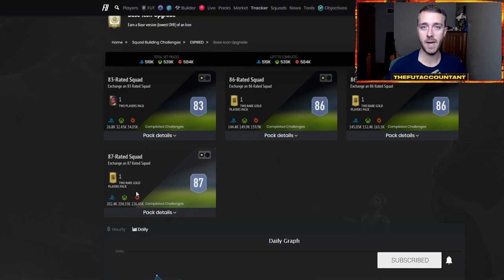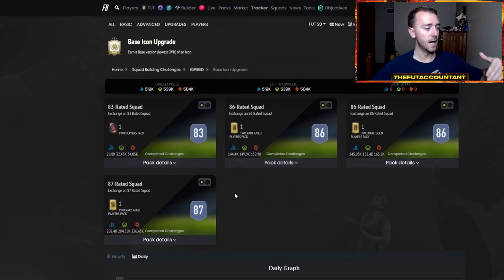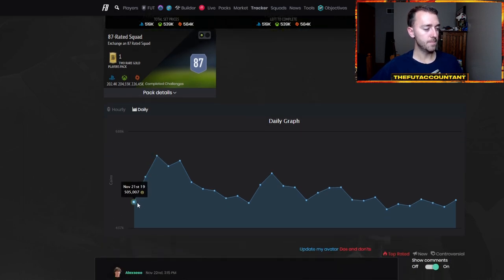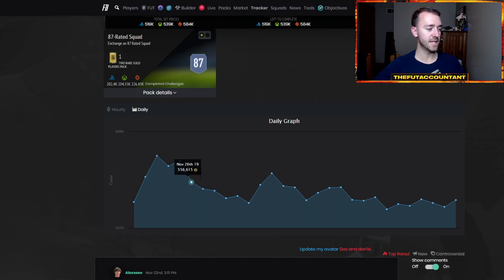There were icons that were getting panic sold, and we'll talk more about that later this week when we specifically look at icon SBCs. Today we're just looking at fodder themselves. People were not expecting this; there wasn't really a lot of investing, and the cards shot up a bunch. Day one, 500K. Two days later on the weekend, 625,000 coins, and it kind of goes down from there as we go into Black Friday the next weekend.